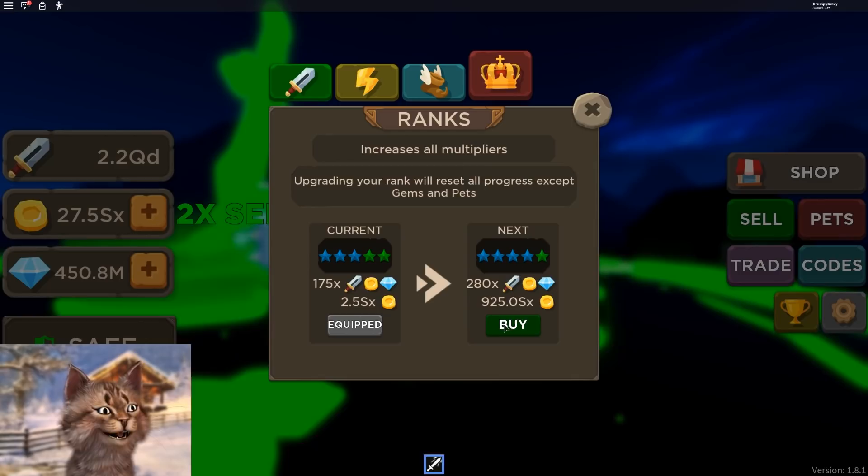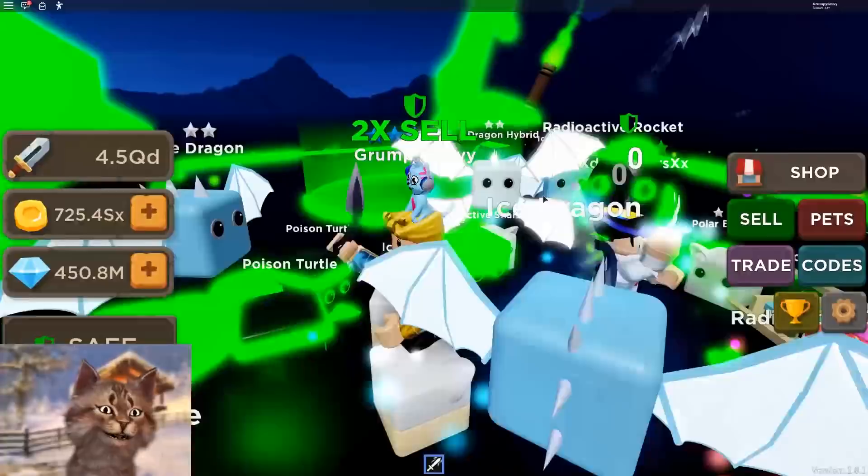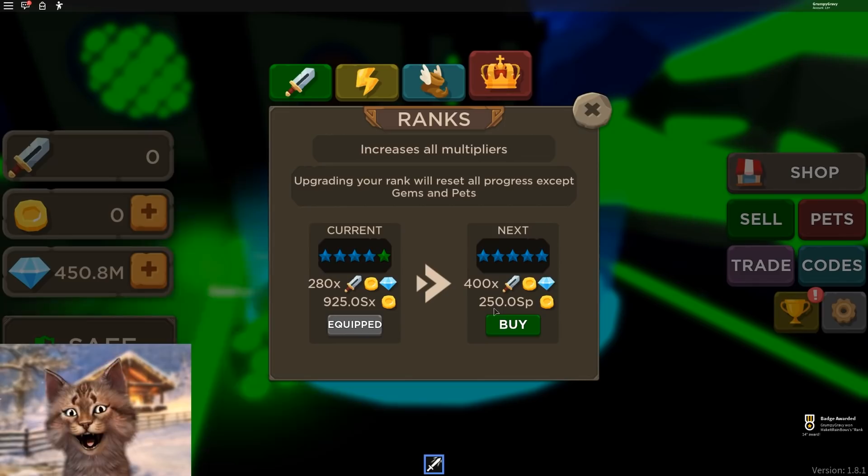Look how much money I already have — I already have 27. How much do I need? I need 900. Honestly, I feel like that 900 is kind of easy to get, to be honest. I already have it, pretty much — 700 and 900. Dude, that was so easy. That was literally way too easy to rank up.